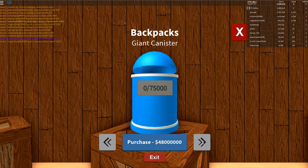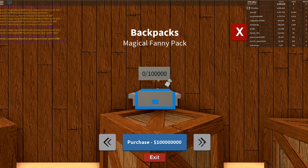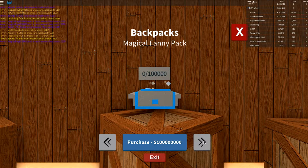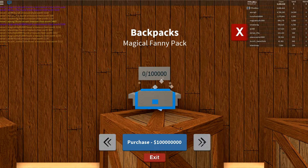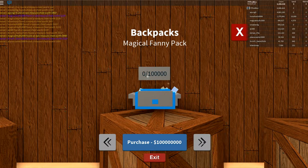But it gets better — we have a giant canister that holds 75,000 sand, and it just looks like a trash can. This one costs 48 million. And if you're rolling in cash from your nuclear weapons, there's now a magical fanny pack that holds 100,000 blocks of sand for 100 million coins — but you get to say you have the best magical fanny pack in the game.